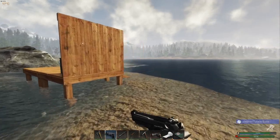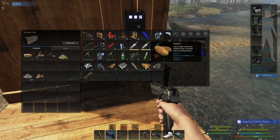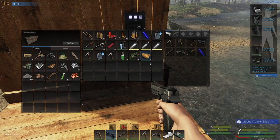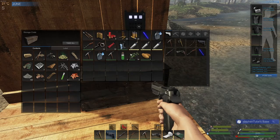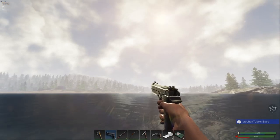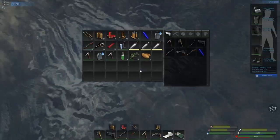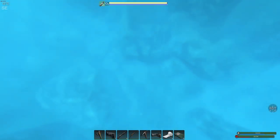Hey everybody, good morning, welcome back to Subsistence. Here we are over at the North Lake. I'm going to drop off a few items — actually I'll take that — and leave a few items in here, as my plan is now to go to the underwater cabin. The entrance to the cave is in the lake over here. We've got to swim out just a little bit and then dive down.